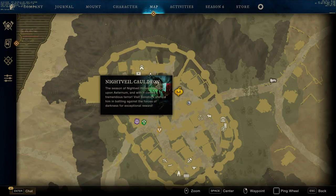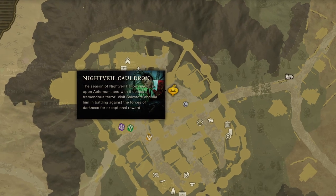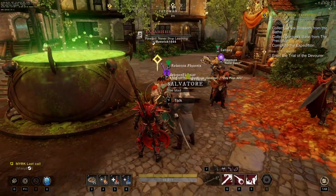First things first, in order to start this quest, you're going to head to any settlement in the game. Next you're going to open your map and look for this icon on the map — it's going to look like a pumpkin. When you're there, you're going to talk to this guy and accept the quest.